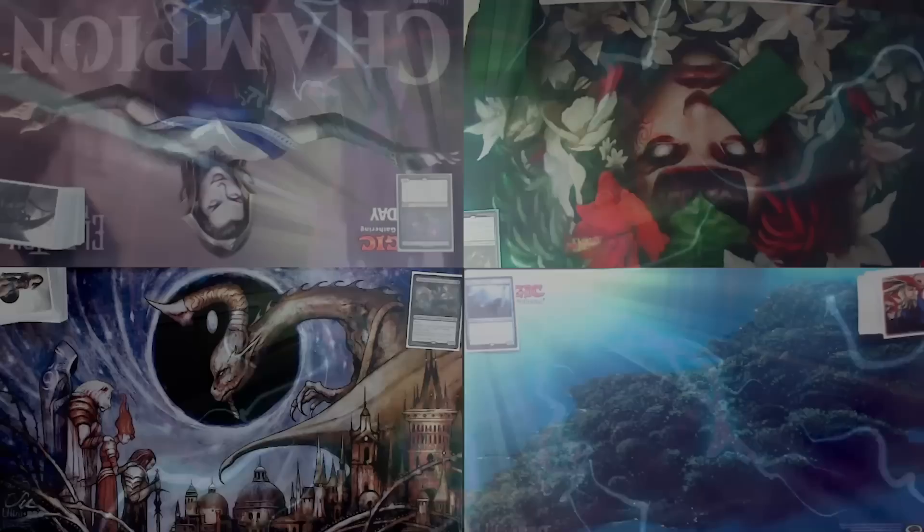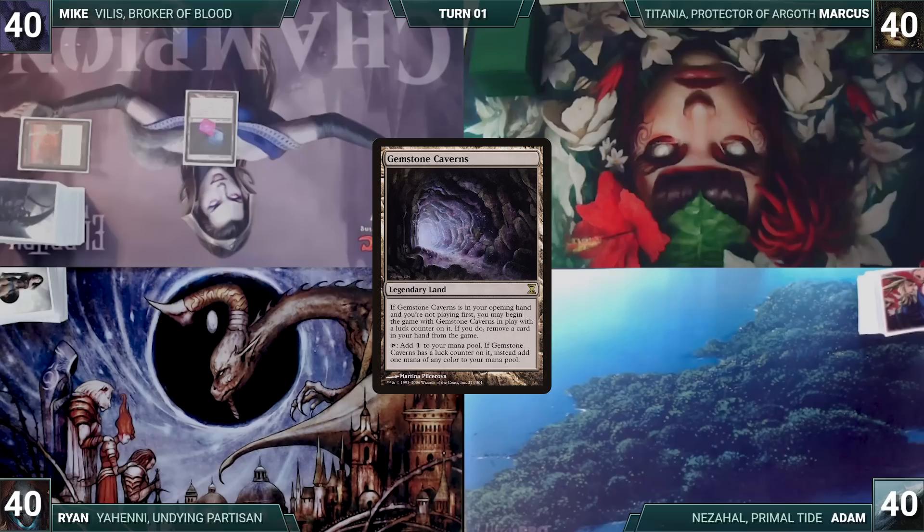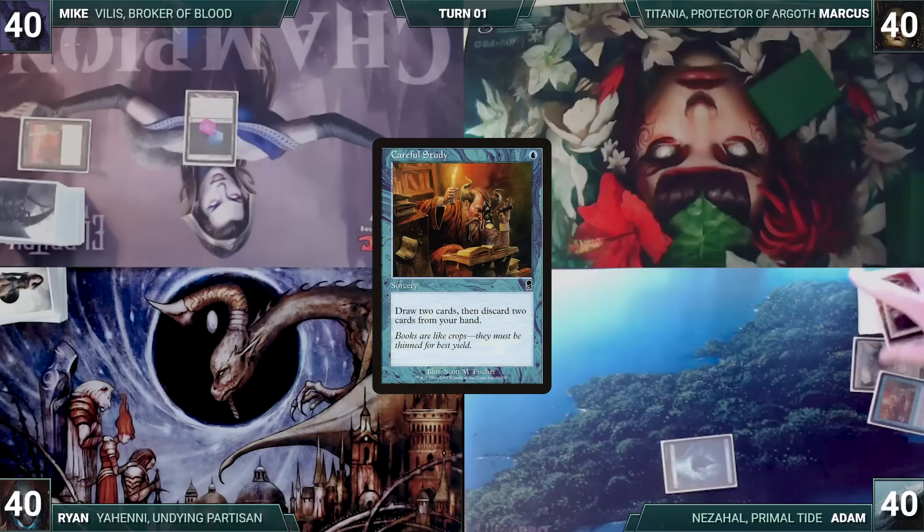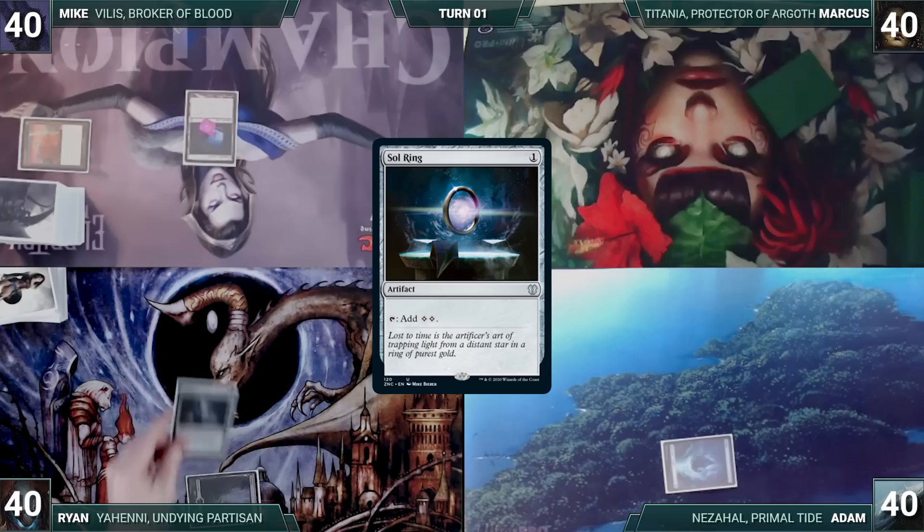Adam wins the Playing With Power Spelling Bee and gets to start us off. But Mike has a pre-game action and puts Gemstone Caverns onto the battlefield, exiling Defense Grid. Adam draws a card for turn and plays an Island. He casts Careful Study — draws two and discards two, notably Nexus of Fate and Kozilek, Butcher of Truth. Adam shuffles Nexus into his library and then shuffles his graveyard into his library through Kozilek. After wasting everyone's time, he passes. Ryan draws, plays a Swamp, casts a Sol Ring, Mana Vault, and Sensei's Divining Top, then ships the turn to Mike.